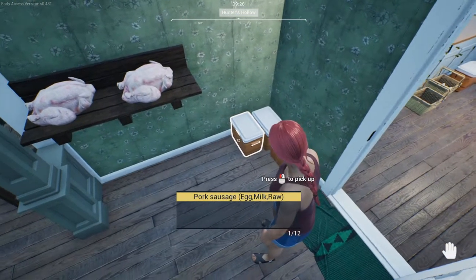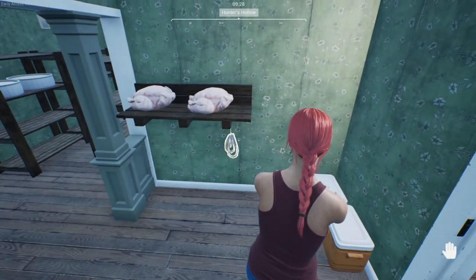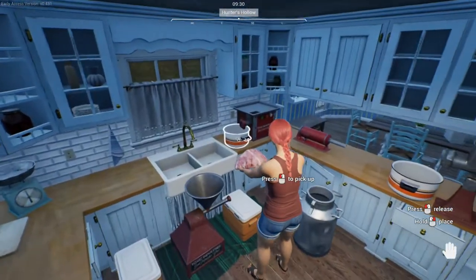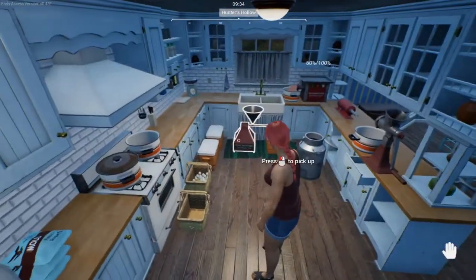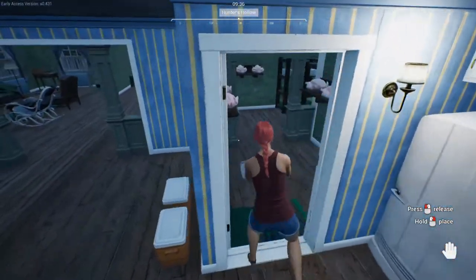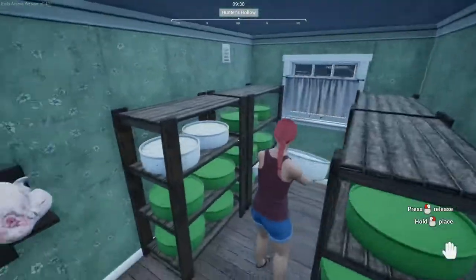As you can see: egg, milk, raw — but I'll hang it to dry. Let's make some more products just for comparison. That's a meatball. I won't bother with the boiled sausage — this is about the profit obviously.